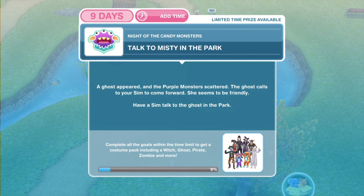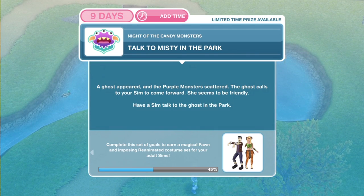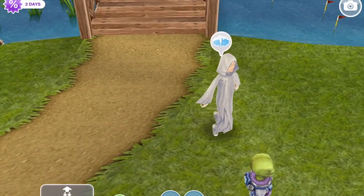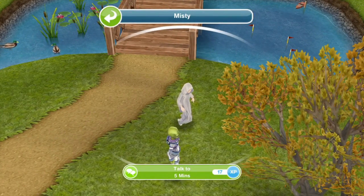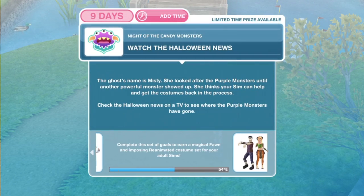Now we need to talk to Misty in the park. A ghost appeared and the purple monsters scattered — the ghost calls to your sim to come forward and she seems to be friendly. Have a sim talk to the ghost at the park. This is another costume we can win later in the quest. Click on her and talk for five minutes. We have finished talking to Misty in the park.